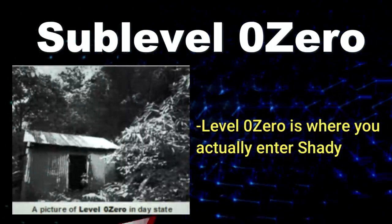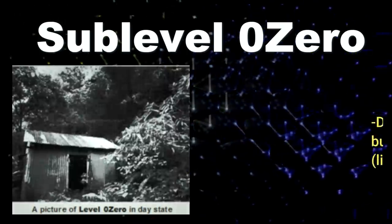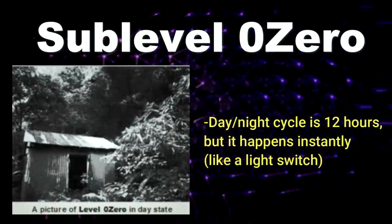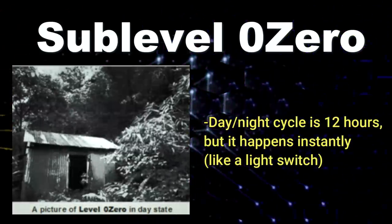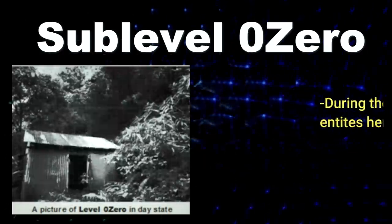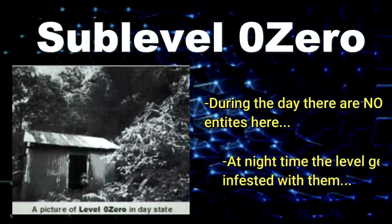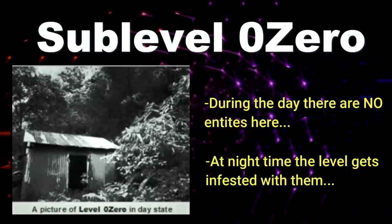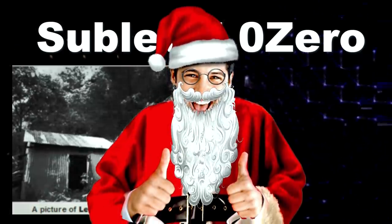Level Zero is where you actually enter the Shady Gray — you'll wake up in a shack in the middle of the jungle. This sub-level has a day-night cycle of about 12 hours, but it doesn't gradually change. Instead, it switches instantly like a light switch. During the day there are no entities at all, but at nighttime the level gets flooded with them. When night hits, all light immediately disappears and it gets so dark you can't see your hand in front of your face.